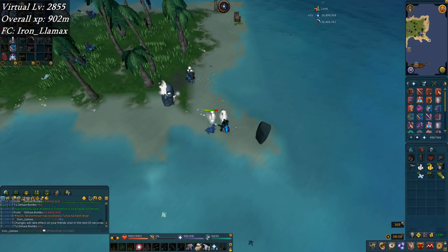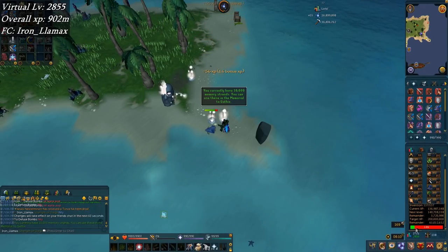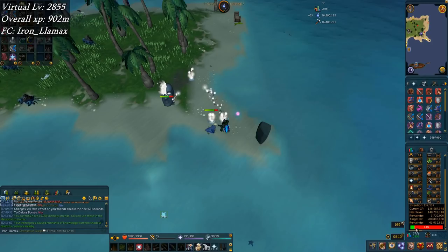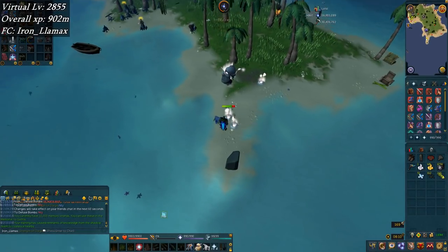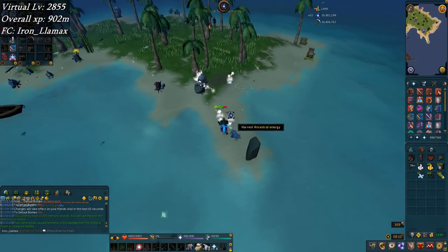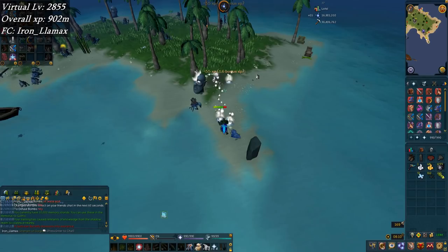I missed yet another level because my crystal pickaxe hit level 14 mid-League game and I realized I should go siphon it. So I did — and bam, got another Invention level: 137. That's about 137 mil XP, so well on the way to 200 mil. Just doing the Ancestral Energies — oh, I thought I did all of the Crablets but I guess I still missed a few. Getting these energies and probably gonna wrap it up for the night pretty soon.